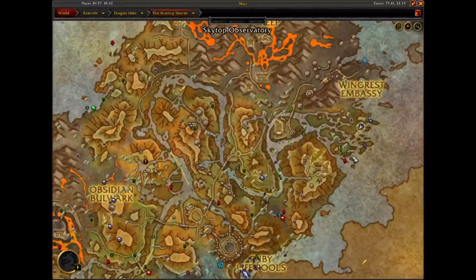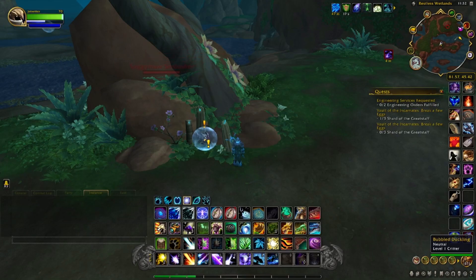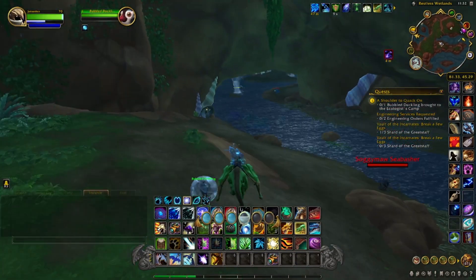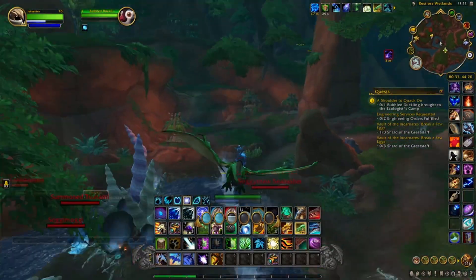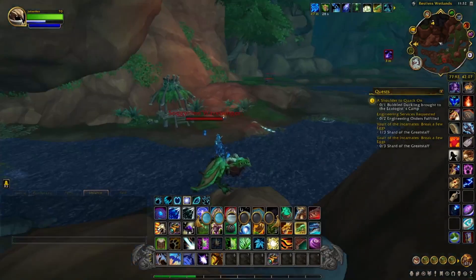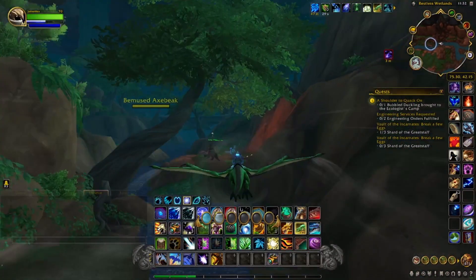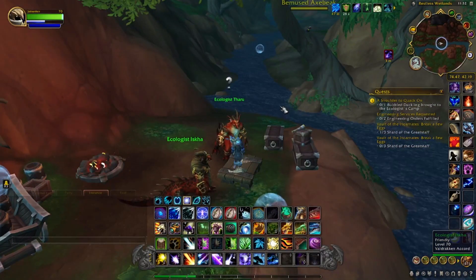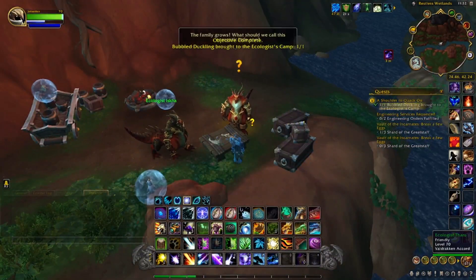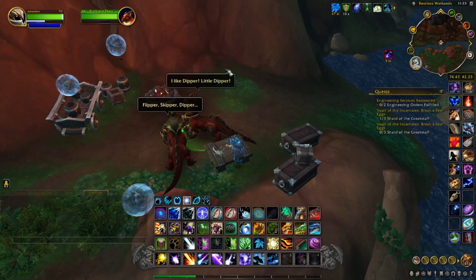This week our duck is located just south of the Windrest Embassy — I'll put the coordinates again in the description below. Talk to him; he wants you to bring the bubble duckling back to the ecologist camp. One tip: don't go too fast or you might outrun them — that happened to me and I lost them. Turn that in and that gives us three. We'll wait till next week.